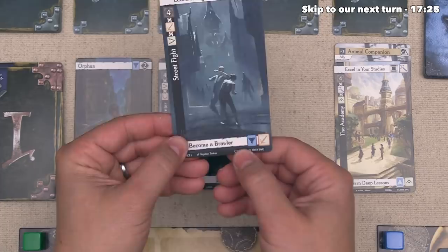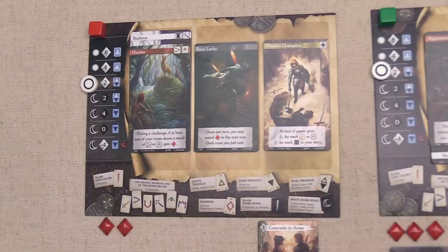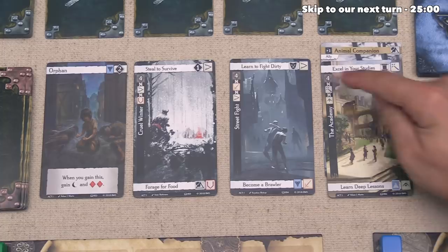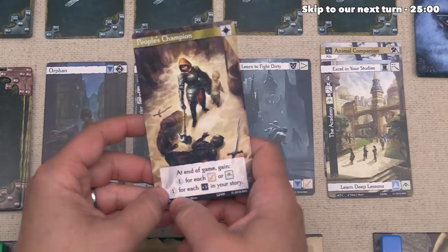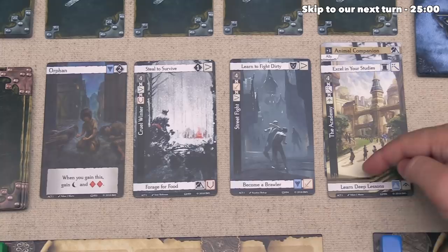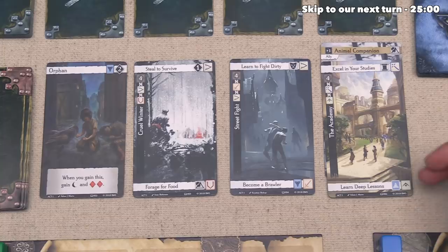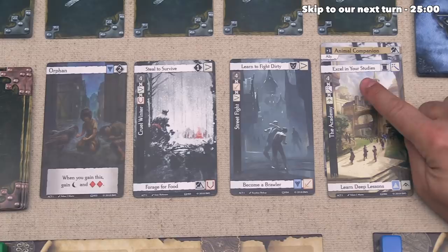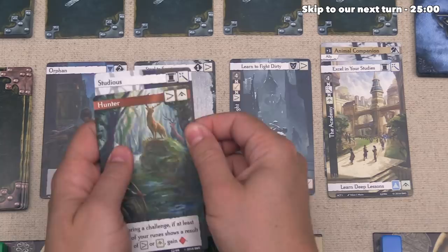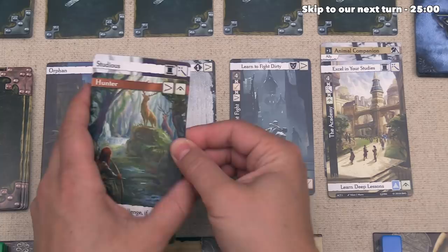We can now take our second turn, and it's time to try and face a challenge. At the moment there are three challenges up here, and we want to go after the Academy — it'll be a five to defeat instead of four because of the Animal Companion, but we gain a triumph point for every plus one in our area at end of game. We also get one triumph point for every Strength or Wisdom icon, so we'd want to Excel in Our Studies, which gives one Arcana story icon. We already have one Arcana icon, and two of the same icon gets us bonus points.